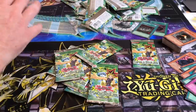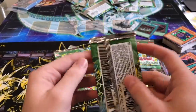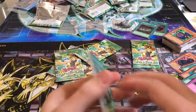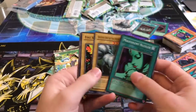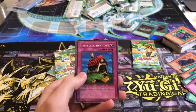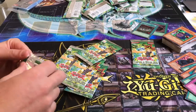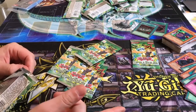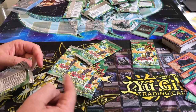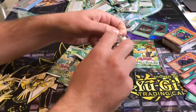We started off like 0 for 6 or something, and then from the 7th pack we pulled almost everything. I don't think I have any Toons to play — I think you have all the Toons. Nessler. Flying Kamakiri — that gets Wind Monsters, I think. Toll is good. So what we could do is whatever I use I put in, whatever I don't use goes into a center pile and you can pull from that.